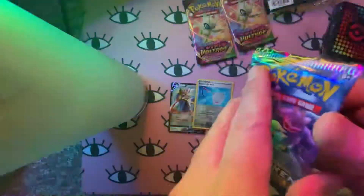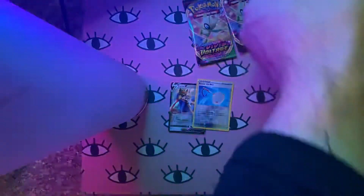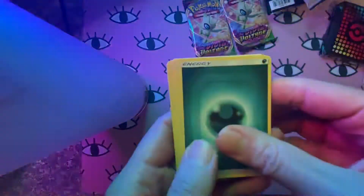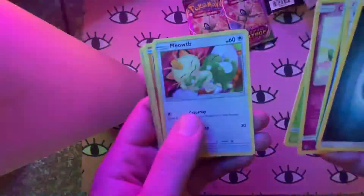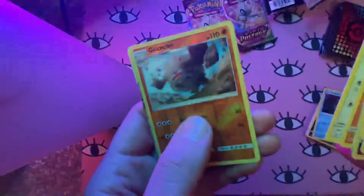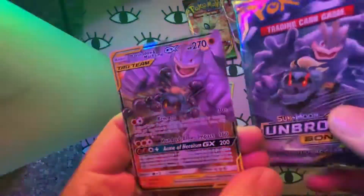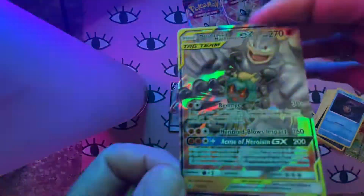We'll do the Unbroken Bonds next — we'll save the Vivid Voltage packs for last, those are from my friend Alex. Haunter, Meowth with the Substitute Dolls, Geodude, Porygon, Graveler, and it looks like we got something — nice! That's pretty funny. We got the Marshadow and Machamp Tag Team GX out of the same pack! I'm not sure if this is the regular art or the alternate art, but nice.